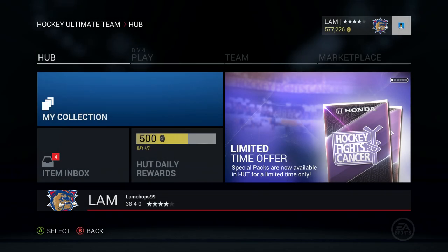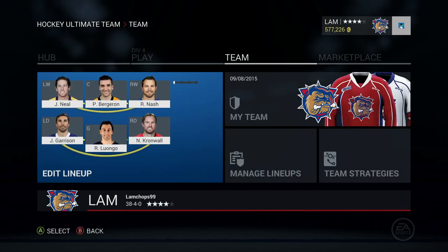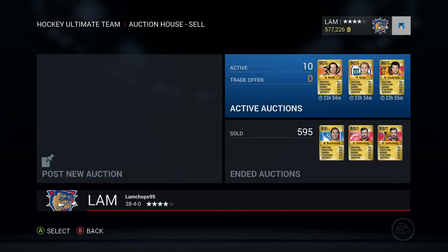Hey guys, welcome back to another video. Today I'm bringing you a quick update for a trade day — I haven't done one in a while so I thought why not. We got some pretty nice players up, so if you're interested in upgrading any players on your team, now could be a chance to make a trade happen. My team name is lamb chops 99, as you can see at the bottom there. This is on Xbox One, so if you're on PS4 I do apologize — you have to be on Xbox One to send in a trade offer.